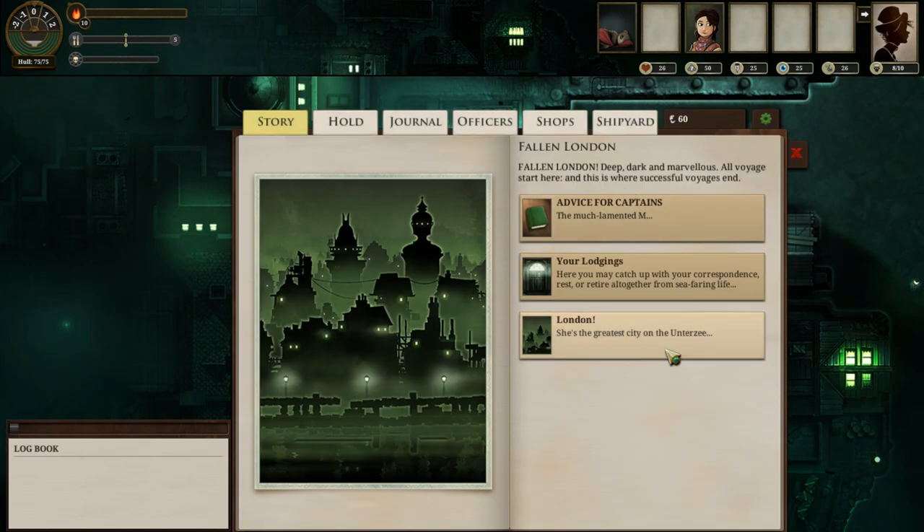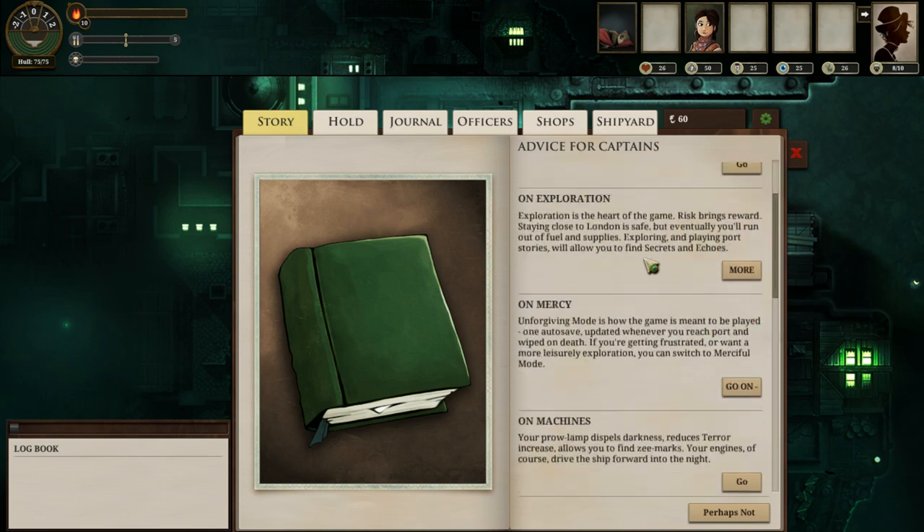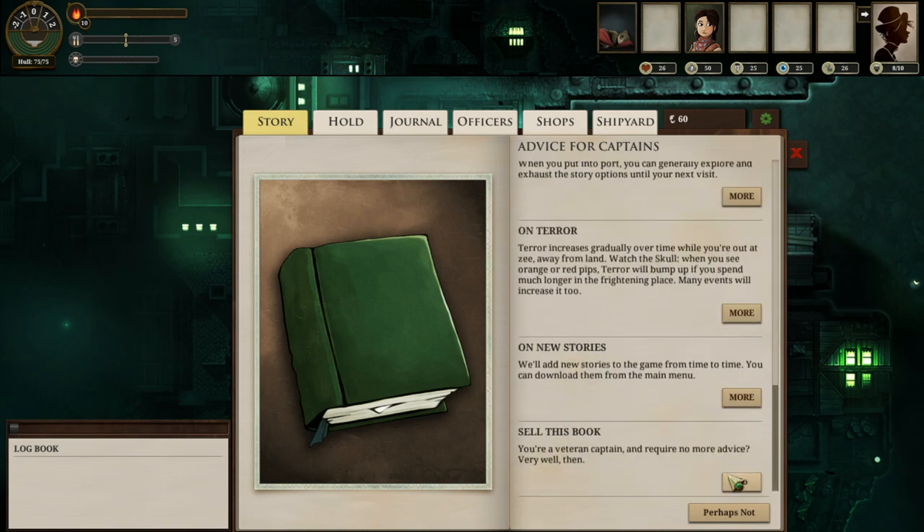And just go for a simple name, something fairly common for me. Okay, and here we go. There's an advice for captain's book — you can look through it and learn a lot of things about how the game works.